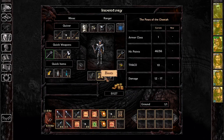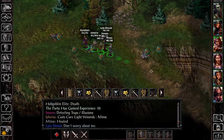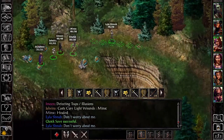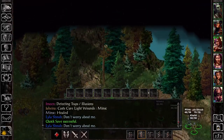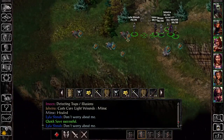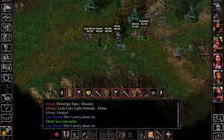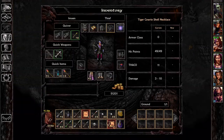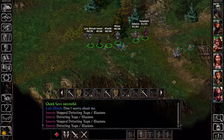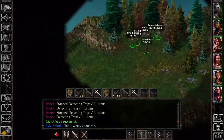That makes way more sense given how much more tanky my character is. I won't fall back the way Minsk gets caught on the rest of the party. We'll take all these. I almost feel like we might be at a point where we don't even need to bother looting stuff because we've got so much money. We've checked every shop. Maybe Ulgoth's Beard will have stuff there, or we can continue buying expensive consumables.